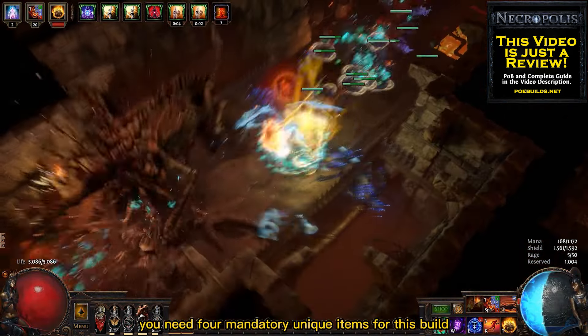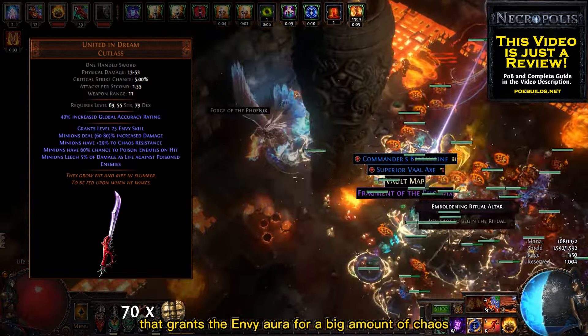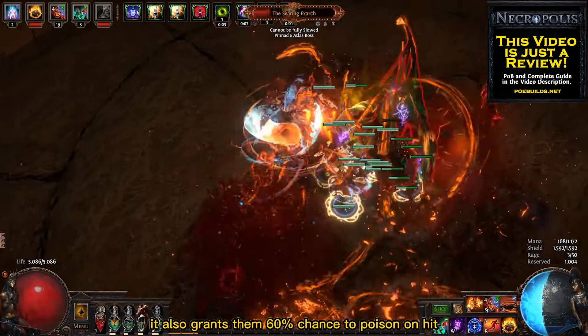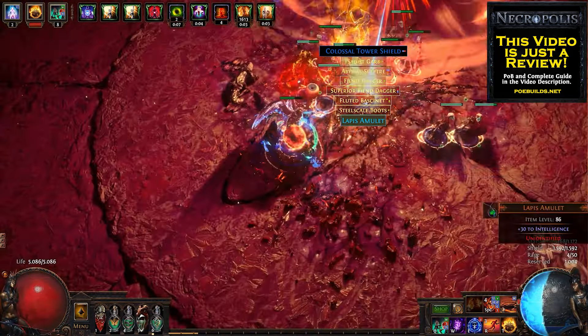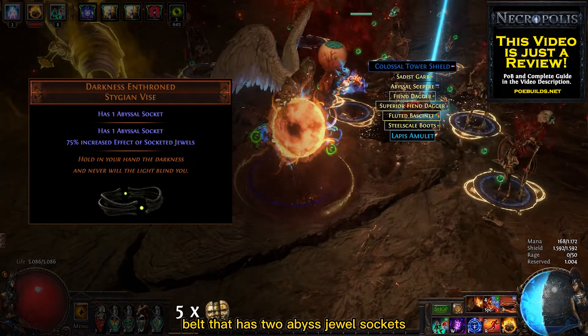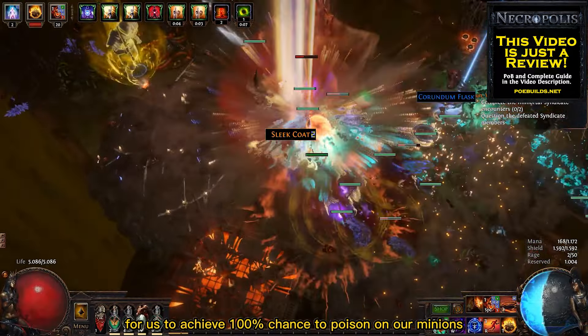You need 4 mandatory unique items for this build. The first one is the United in Dream Sword that grants the Envy Aura for a big amount of Chaos Damage to our minions. It also grants them 60% chance to poison on hits. We also need a Darkness Enthroned Belt that has 2 Abyss Jewel Sockets for us to achieve 100% chance to poison on our minions.